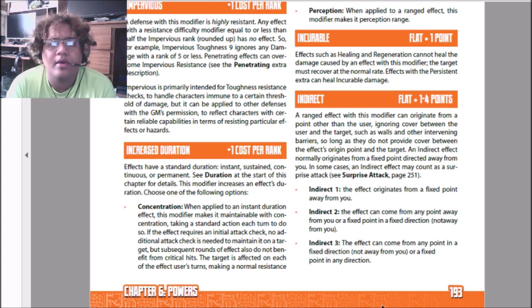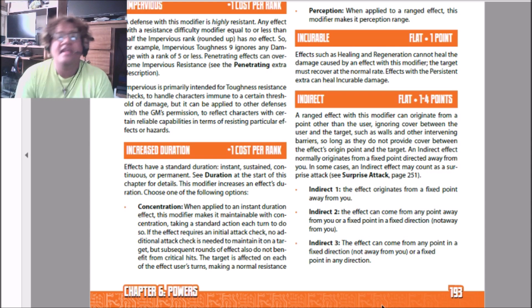Indirect 1 means the effect will always originate from a fixed point away from you — like if your energy blast would always come from a portal five feet to your left. Indirect 2, when you spend two points, lets you either choose any point when you activate it — like five feet to your left, above you, below you — but it fires away from you. With Indirect 2 you can't have the portal appear behind your opponent and fire at you, and you can also choose a fixed point that always shoots in a fixed direction, as long as that direction is not firing away from you.